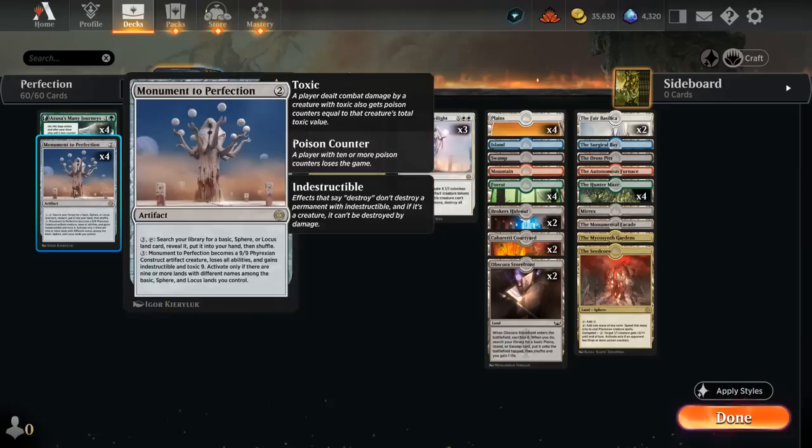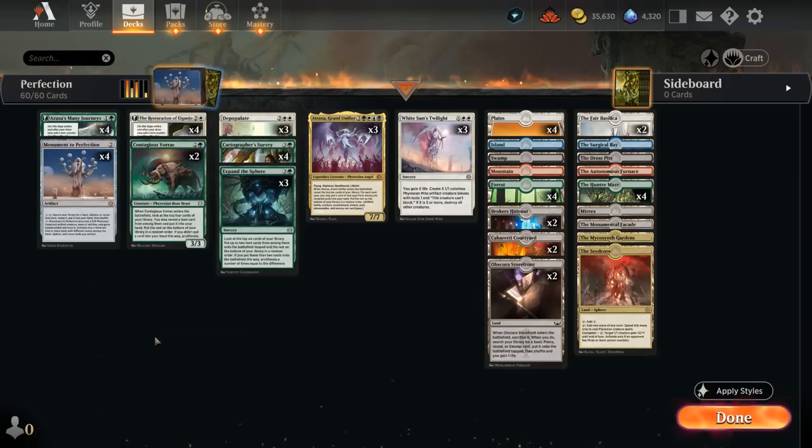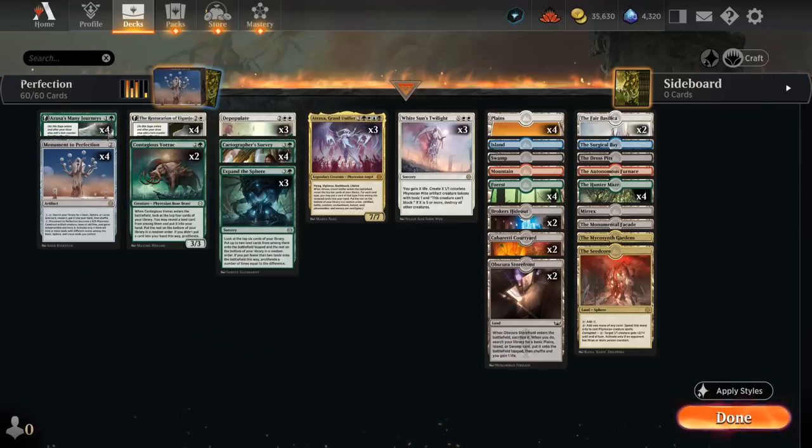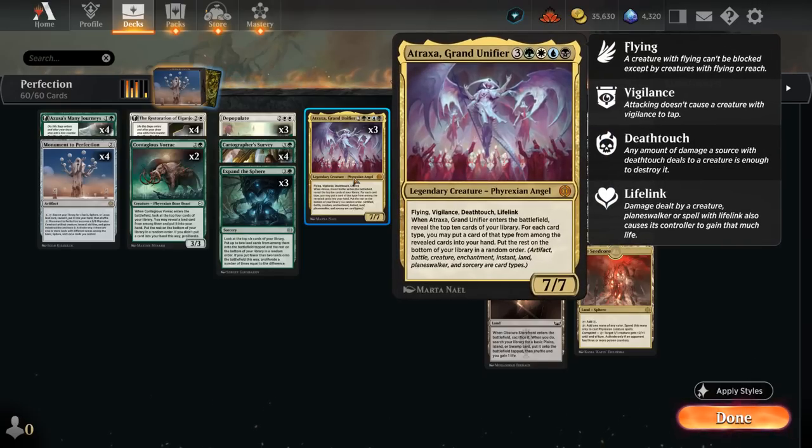Expand the Sphere can get to 10 poison if we get one hit with our Monument, and can also proliferate onto our sagas to speed up the process of getting the creature. All this ramp can also help cast Atraxa, Grand Unifier. It requires four different colors, so it's not always trivial, but hopefully we'll get there.